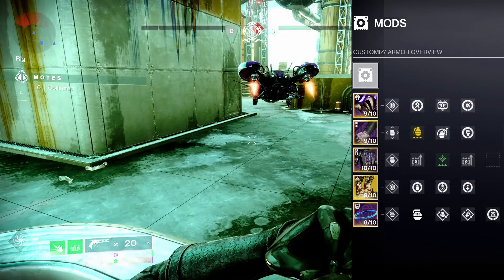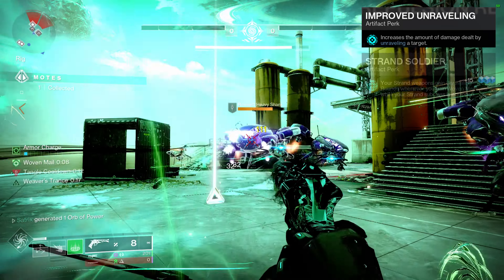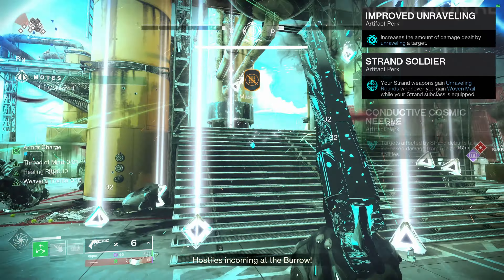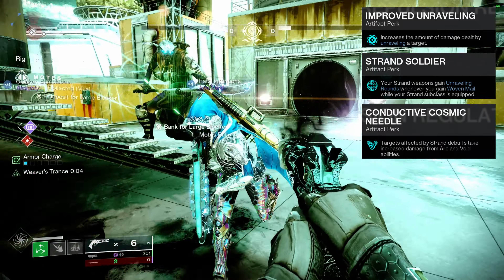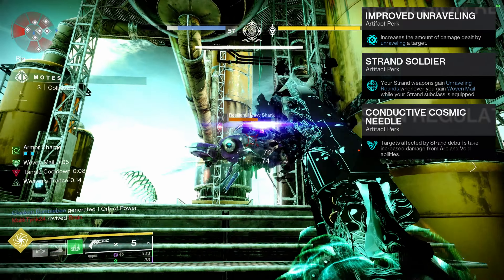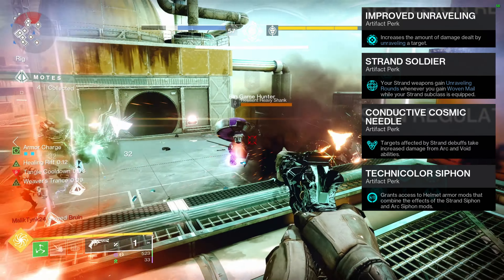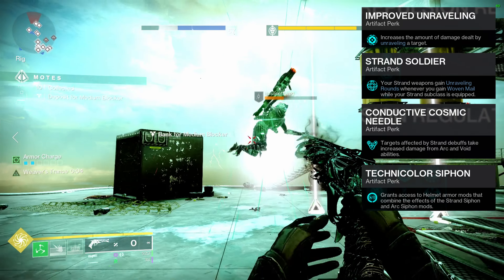The cherries on top are our artifact mods. Improved Unraveling increases the damage dealt by unraveling a target. Strand Soldier grants unraveling rounds whenever we have Woven Mail while using a Strand subclass. And Conductive Cosmic Needle helps our fireteams by making targets affected by Strand debuffs take more damage from Arc and Void abilities. Honorable mention to Technicolor Siphon for granting a combo Strand and Arc siphon mod for 3 energy — this did not benefit my character but it may benefit yours.